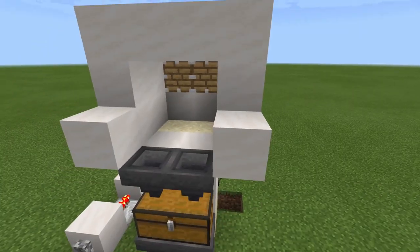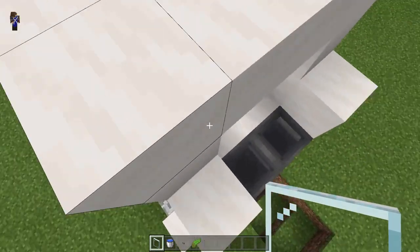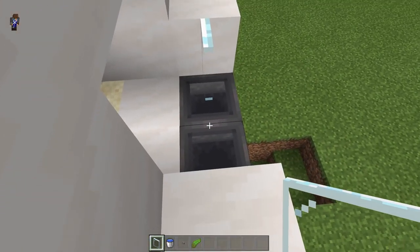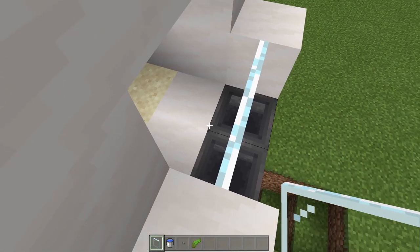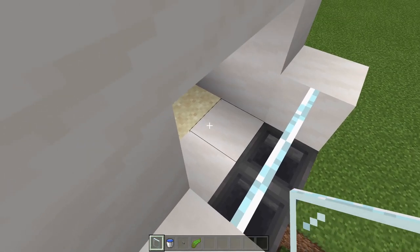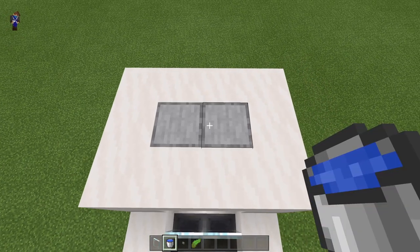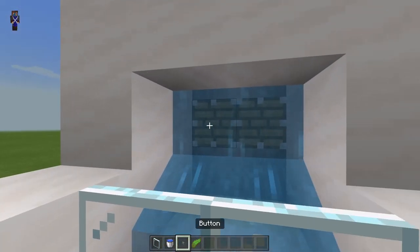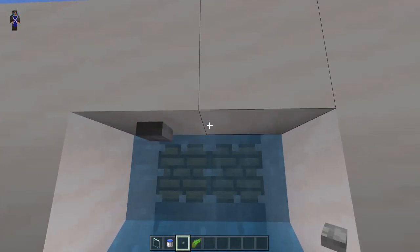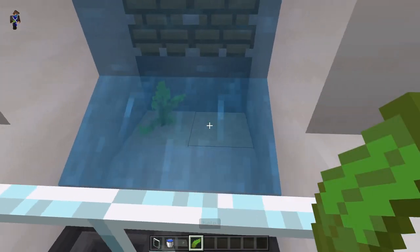Get your glass panes and place them on top of the hoppers — this ensures none of the kelp gets out of the farm and it all gets funneled into the hoppers. Come up to the slabs and waterlog them by placing your water bucket on top. Then get your buttons and place 2 just like this. Now get your kelp and place it in the sand.